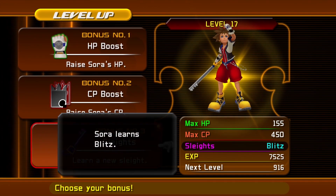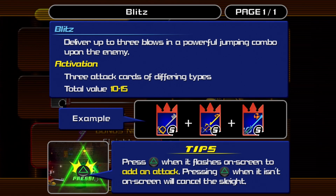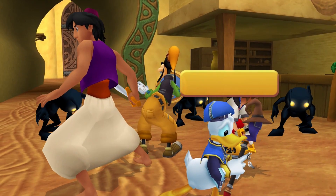We got an Air Soldier, and a new sleight — Blitz. I guess I'll take the sleight. It says 'deliver three blows and a powerful jumping combo.' Interesting, now we have it, cool.